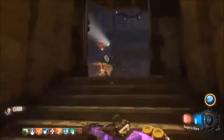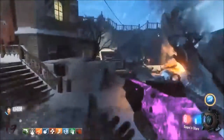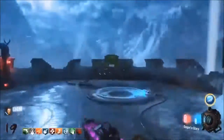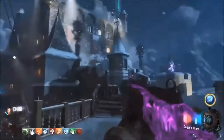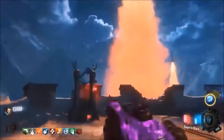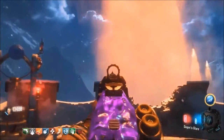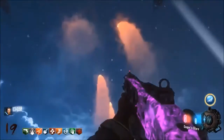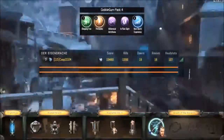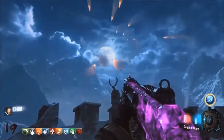The thing is, for me Der Eisendrache just takes too short of a time — it just flies by. Once you have Dempsey called home, the easter egg is pretty much over because all you have to do from there is fill the souls and do the boss fight. The boss fight is great — I love fighting the keeper. It's difficult because of the skulls that can come up behind you, and I wouldn't say I don't like it, I just have a couple of problems with it.